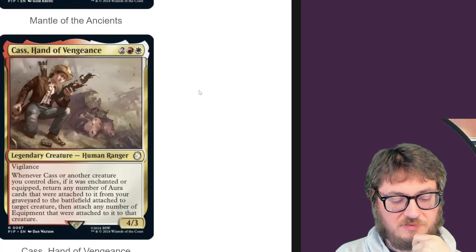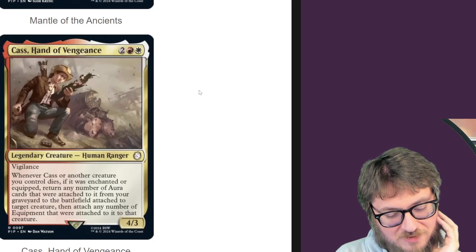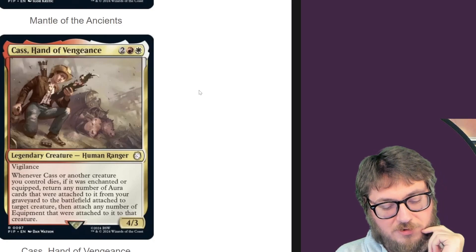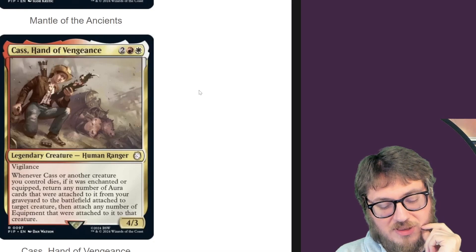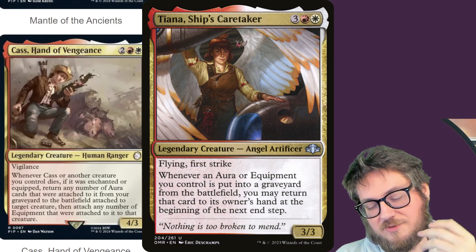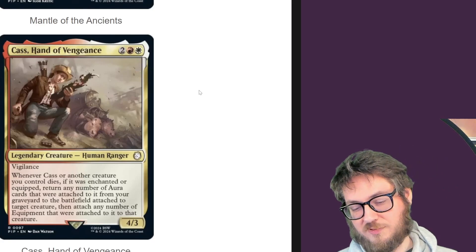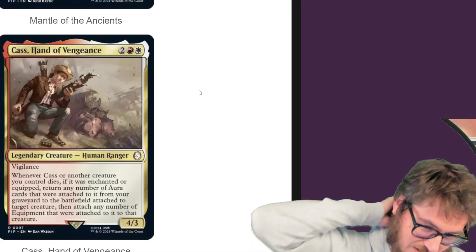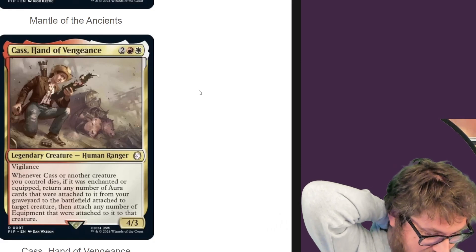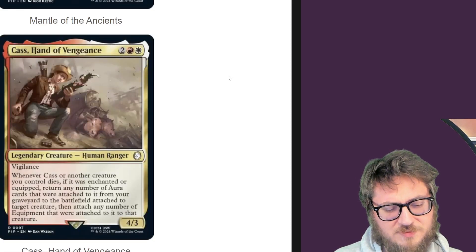Hand of Vengeance — whenever it or another creature dies, if it's enchanted or equipped, return any number of aura cards that were attached to it from your graveyard to the battlefield attached to a target creature, then attach any number of equipment that were attached to it to that creature. It's kind of like that angel from Dominaria that lets you move things around to avoid costs. Auras are more significant here because normally if a creature dies with auras, the auras die too. You also get to dodge the re-equip costs. I think it's cheaper than the angel — the angel is five mana.